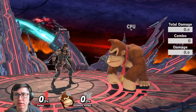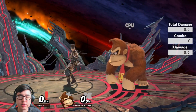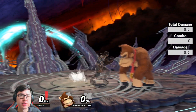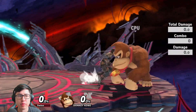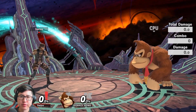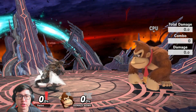Next is tech chasing. If you down throw someone and they roll behind you, you can do an F-Tilt. If they stay still, you can F-Tilt. If they roll forward, you can run up and F-Tilt. It really comes down to F-Tilt versus down air: do you want the tech chase, or do you want to get them off stage and set up an edge guard? That decision is up to you.